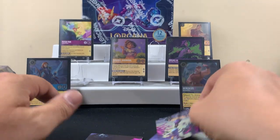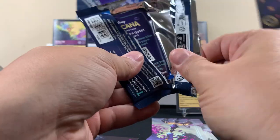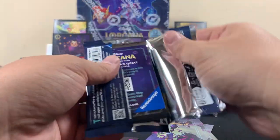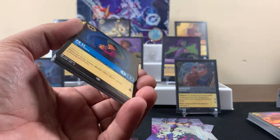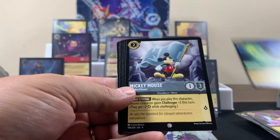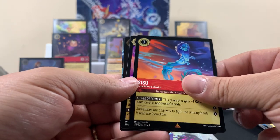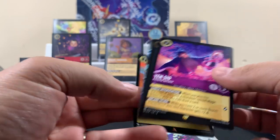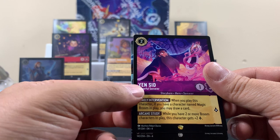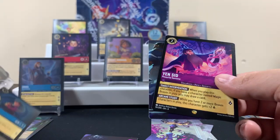Same puzzle piece again. Ursula pack next. I still like that Daisy card — Mickey Mouse too. Rare — ooh, finally! Nice — Yen Sid. This is the dude from Fantasia.